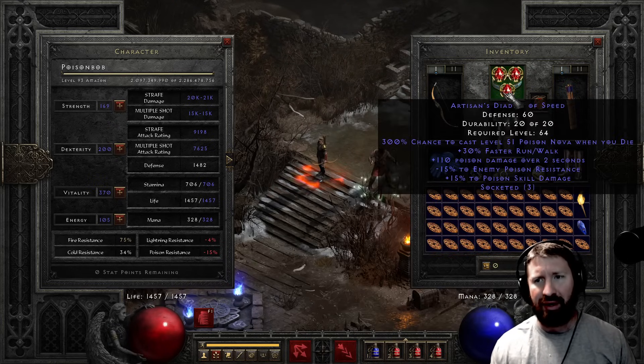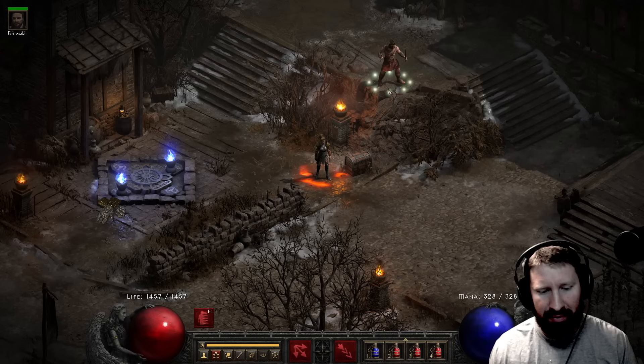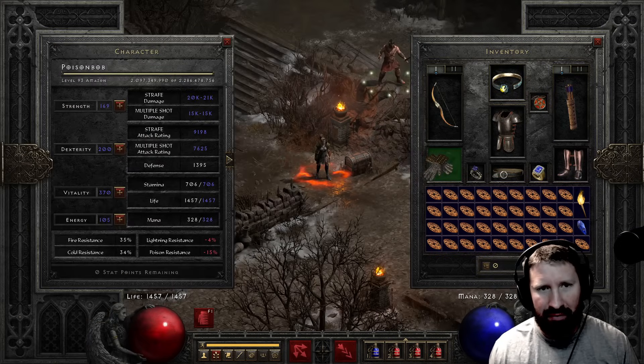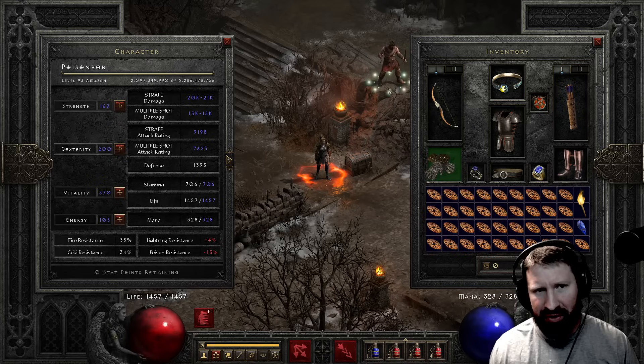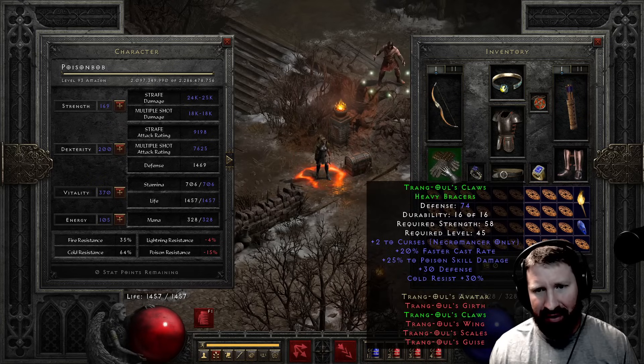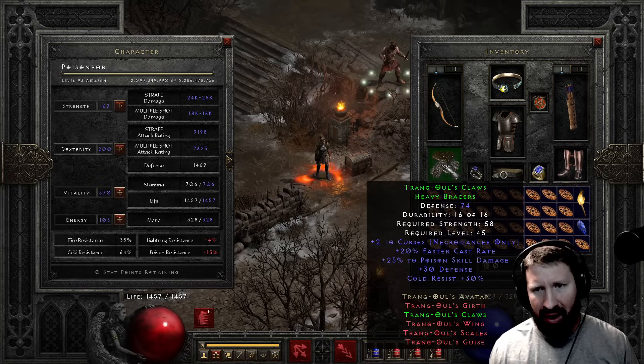Anyway - are you kidding me? It doesn't add poison - oh my god! 25% of poison skill damage, it actually does add to it? Okay. I guess poison skill damage does add to it.